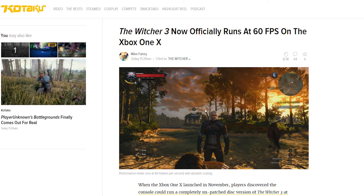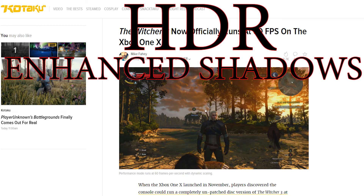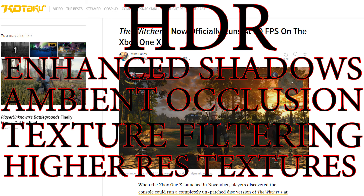On top of that, you're getting some other stellar add-ons. When it comes to graphical fidelity, we're getting HDR support, which is really going to make those colors pop, make the blacks even darker, and really contrast different areas of the game. When you're in well-lit areas versus very dark caverns and caves, you'll really see the difference in the color palette on an HDR compatible display. You're also getting enhanced shadows, ambient occlusion, texture filtering, and higher resolution textures — so this is going to look really sweet on a 4K display.